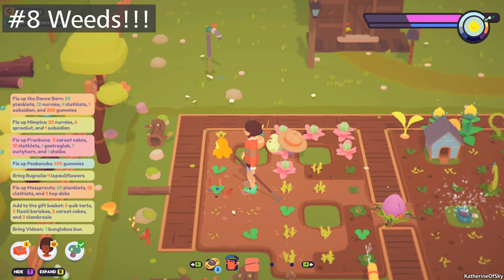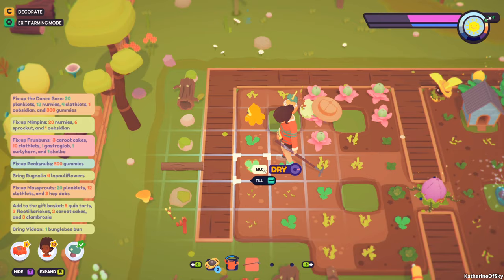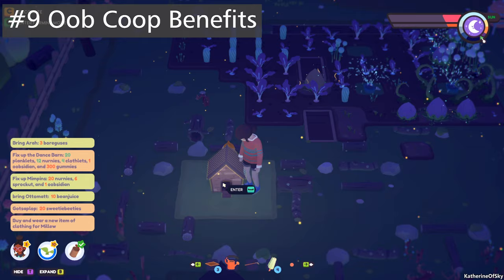Watch out for weeds in your crops. They appear as little red stalks or sometimes bigger ones, with little blue bubbles floating around the plant. If you select it, it says weed, and the plant will not grow if they are not properly weeded.